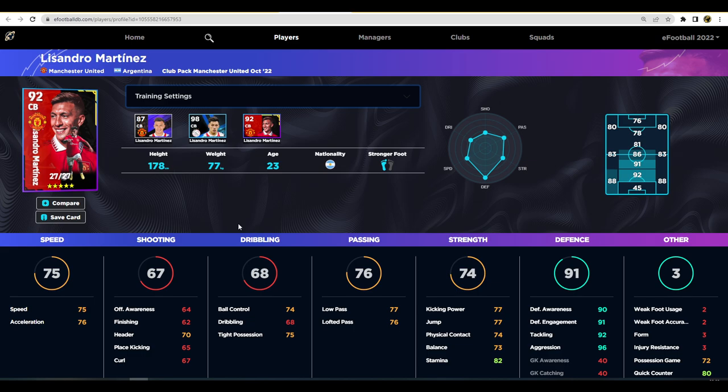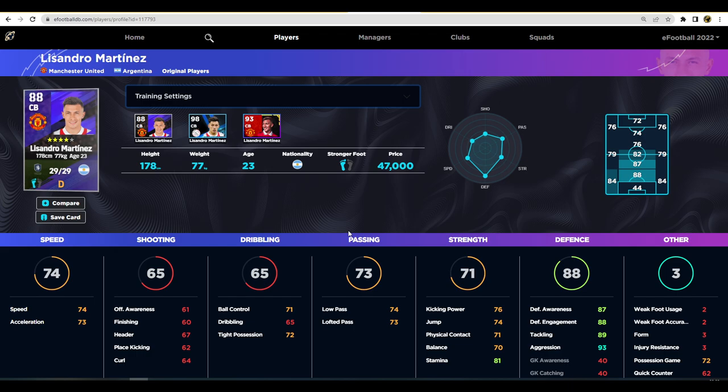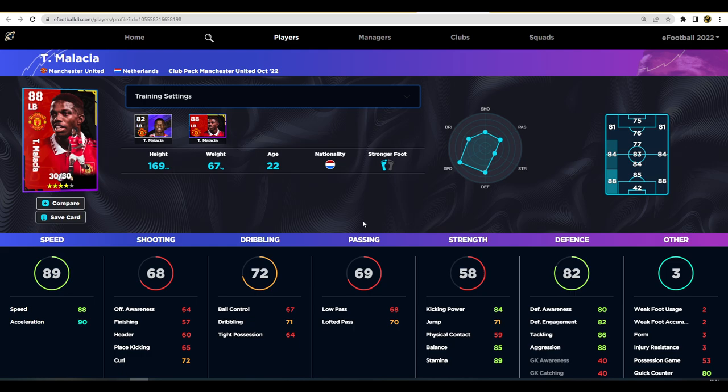Martinez is a bit of a hidden gem in this pack. Obviously you'll look at Ronaldo, Rashford, and Bruno, but Martinez actually looks unbelievable. Look at his defensive capabilities - him and Varane in the middle of the park would give you a very strong defensive partnership. Have one small, mobile, tenacious centre-half getting in and out of tackles and then a larger, taller centre-half to cover the pitch. Martinez has 96 aggression, 92 tackling, 90 awareness, 91 engagement, and his speed and acceleration are quite high too. His regular card at 47,000 GP is worth trying first - he is a monster and quite decent from division four to six.